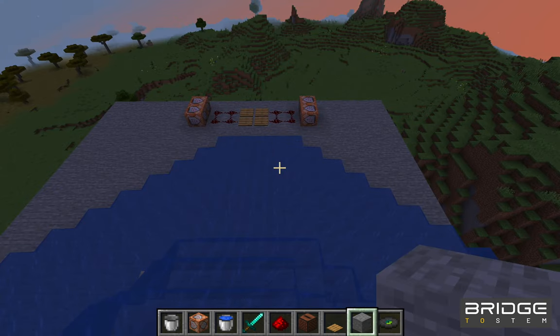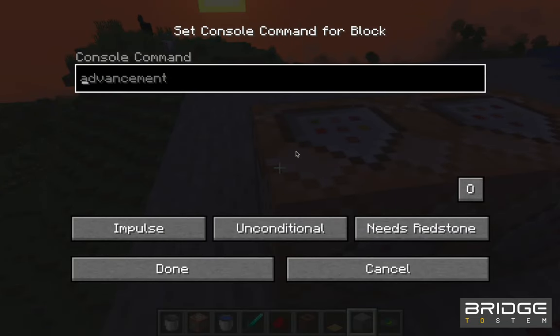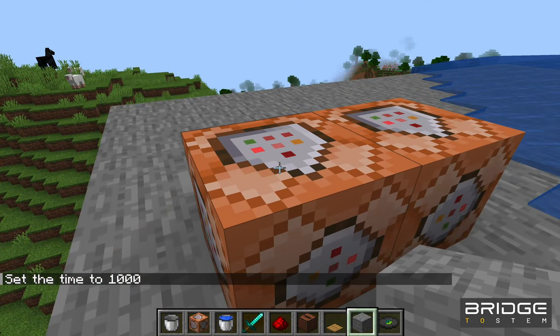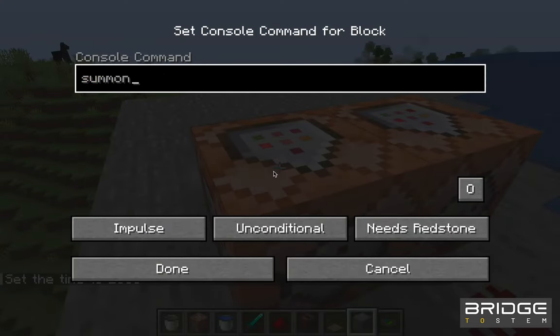So now we're actually going to set our command blocks to spawn skeletons at the location that we wanted. We're going to use the summon command — summon Minecraft skeleton — and we're going to type in our coordinates.